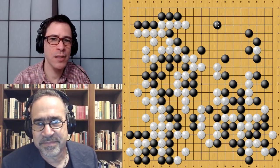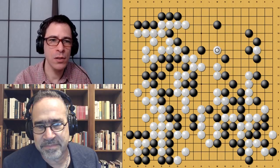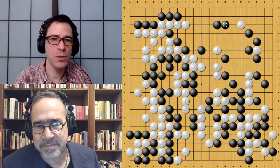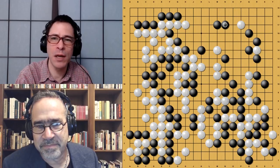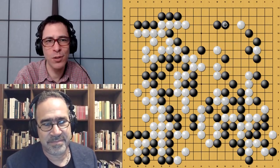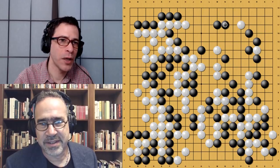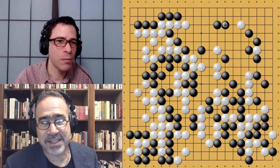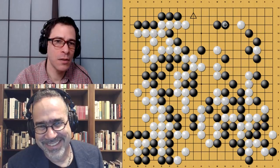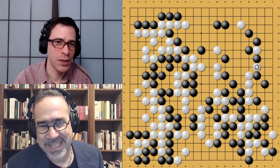Finally, Black plays here, giving up the ko at this point and finishing off the right side — that's just a dead White group. That's a huge Black territory. White finishes the ko, so the left side — that's all a dead Black group too. Black extends here, at the edge of how far Black can go on the left/upper side. If Black had moved that stone one space to the right, it would have been a very, very close game. When Black plays here, Black has to worry about what happens inside. White jumps here, reducing Black's area and trying to make some White territory. Black extends — this is a very big move.